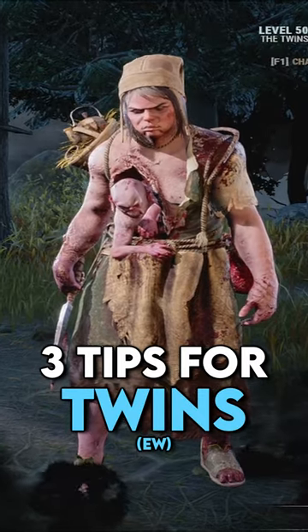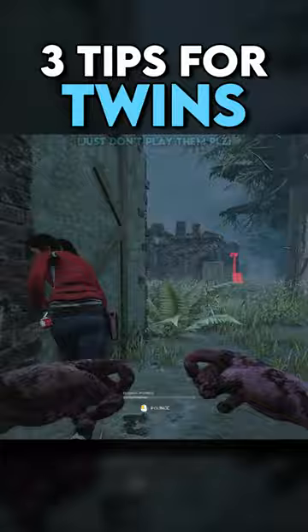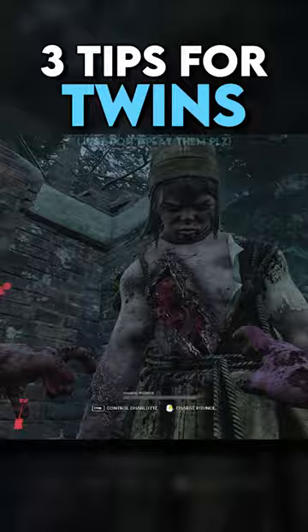Here are three quick tips to make you better at the Twins. You can place your body or Victor in certain locations to block areas — you can body block doors, pallets, or windows with this trick. This makes chases significantly easier.